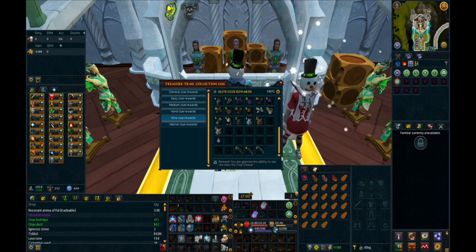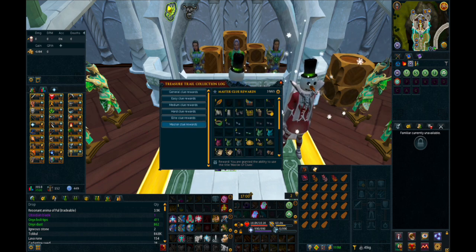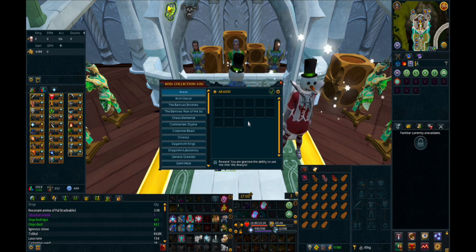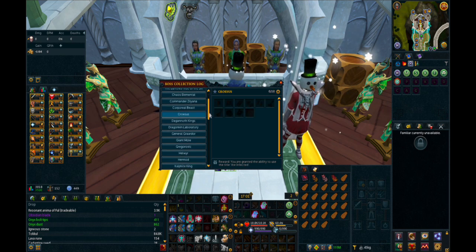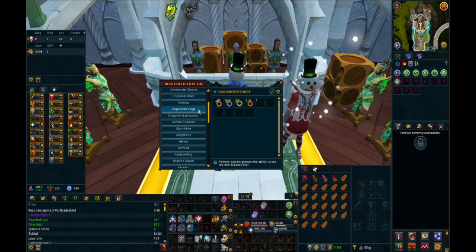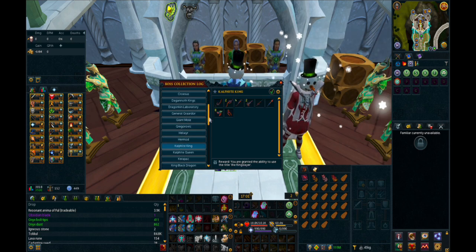I'm probably closest on Elites — I think I'd be missing a couple Dragon Masks, a Cape Slot, and a piece of Druidic. There's my Master's Log. As for boss collection logs, I was the 44th person to ever get the Golden Reaper title, so most of these are complete. I'm currently missing three logs, with Krosis being the worst one — I really despise that boss. But I will want to get my Golden Reaper back in 2024, so I will be suffering through it.